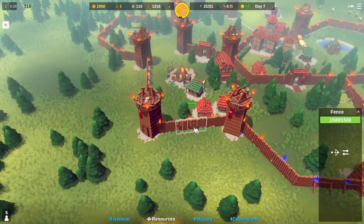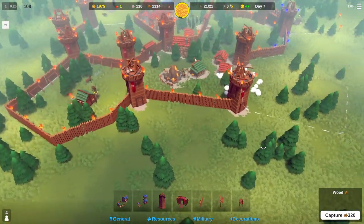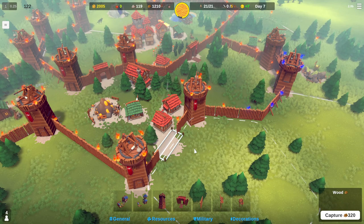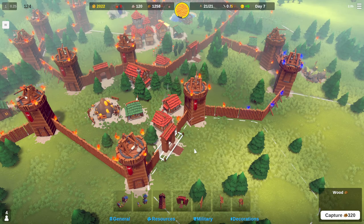Right here there's a spot - we're going to put a gate here and see if they come this way, then shut it after maybe a couple get through. Then they'll just try and bust through the wall right where they are. I think that's the game plan right there.